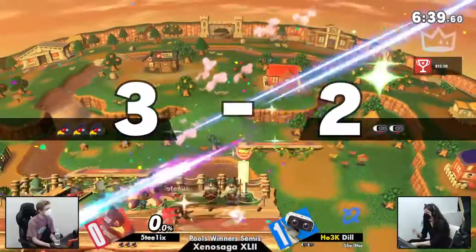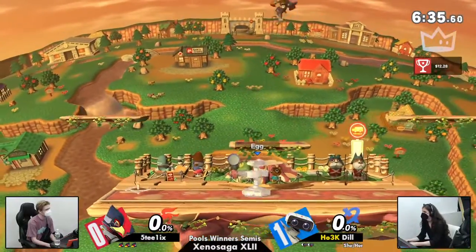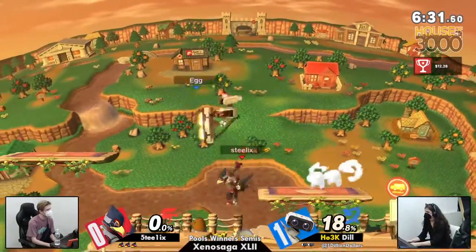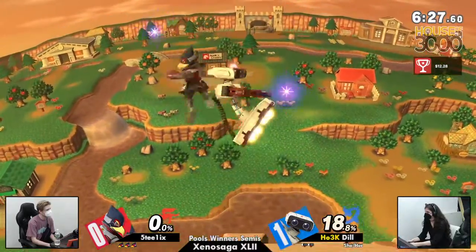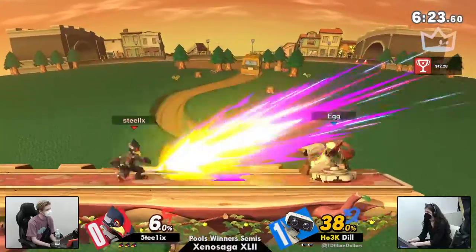Speaking of crimes, why are we back at TNC again? Speaking of crimes, that's a zero-to-death from Steelix. Wow — absolutely villainous behavior. Oh my gosh. And Steelix just keeps going, already getting another up tilt right there. Dil finally starting to get some things started, but still no percent on Steelix right now.